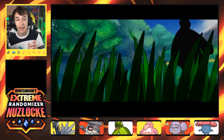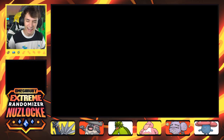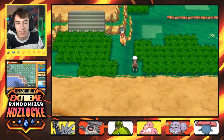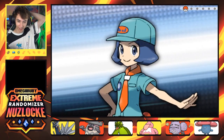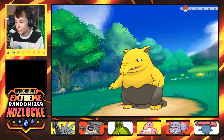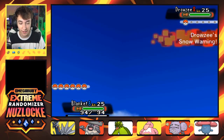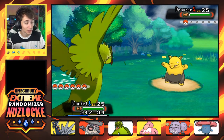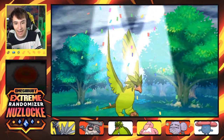We did get an encounter here already, so our next encounter for this episode is going to be inside. After this we just head to the top of Mount Chimney, and then it's Flannery. We are making some progress in this game. I'm just glad it's been easier than Emerald. Because if you're keeping up with the livestream series — you really should, it's been a great time — that game is just so hard, man.